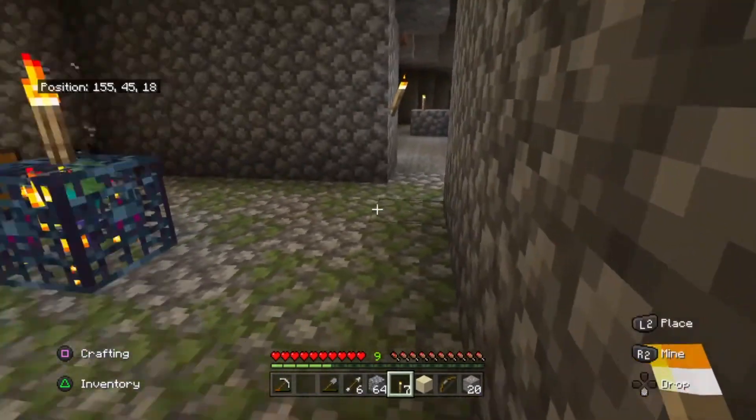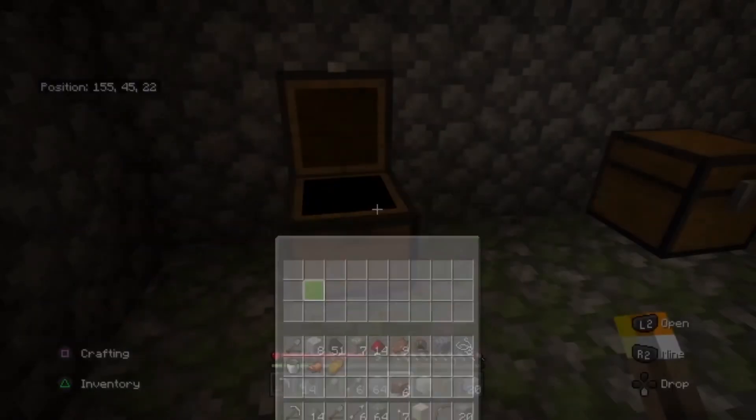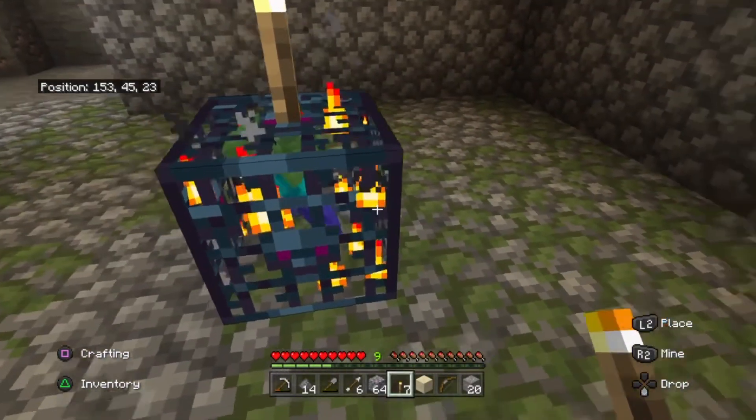No other zombies have spawned yet. Let's see what they've got in the chest. Gunpowder — you can make some pretty cool stuff with it. Coal, always handy. String. A bucket — definitely handy to have. If you fill it with water and pour it over a still lake of lava you can make obsidian, which is awesome. Bones — make dogs your friends. Bread. Name tag. And gold horse armor — you basically put the armor on a horse and it makes it your friend.